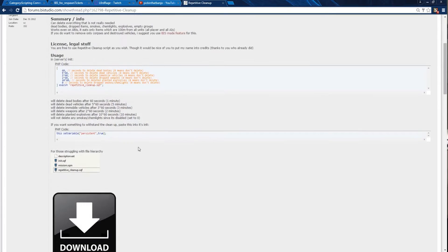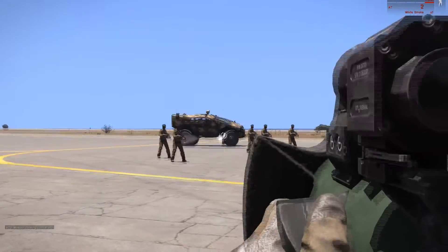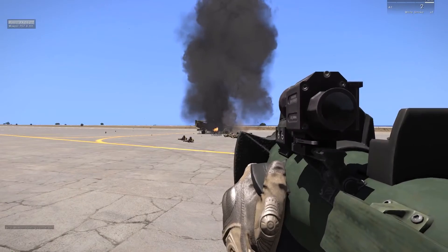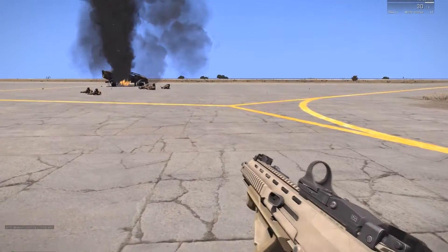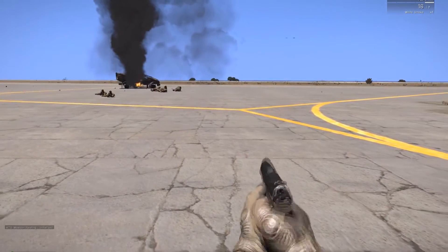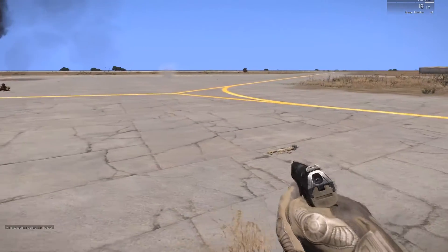I'll link the download in the video description. With the script copied over into the mission folder and the server INIT .sqf file set up, we can now take a look at this in game. Firing the NLAW into the CSAT vehicle, taking it out as well as several infantry, will demonstrate the cleanup on those momentarily. And by dropping my weapon and throwing a smoke grenade, I'll be able to demonstrate the cleanup on those items as well.